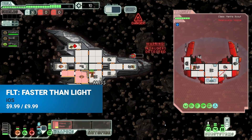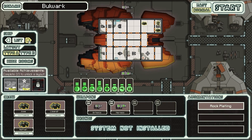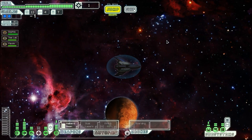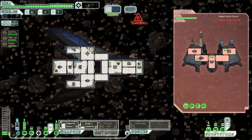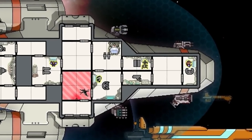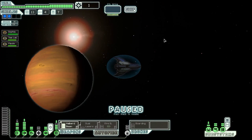Roguelikes are everywhere these days, but at the time, FTL: Faster Than Light was the best marriage of randomized levels and permadeath in a way that was actually fun and satisfying that we had ever seen. You're being pursued across outer space by a fleet of warships. As you flee desperately, you'll run into pirates, vicious aliens, infestations of interstellar spiders, and worse. You sort of get to roleplay Kirk by bossing an expanding crew around during life-or-death starship battles, and you get to make morality choices with potentially devastating consequences. Even the easy mode is hard, but it is ludicrously addictive.